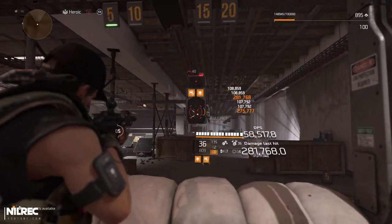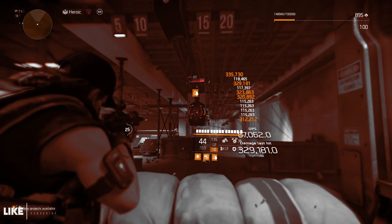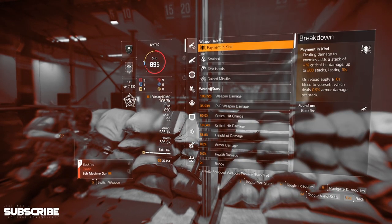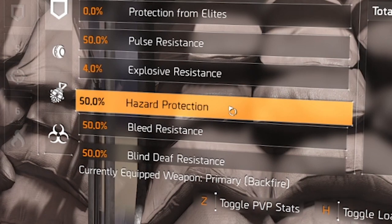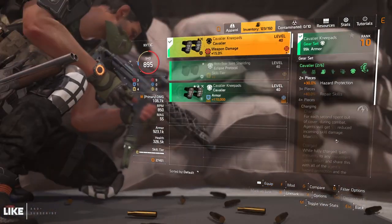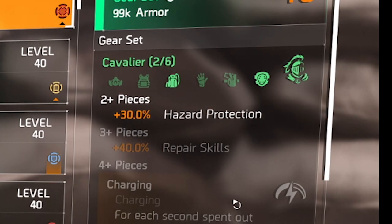Before we talk about the individual pieces, I'm going to show you that I'm using the Backfire right now and taking bleed damage — you can see the screen goes red. I press M and go to defensive stats, and you can see I'm at 50 percent hazard protection. This comes from the SHD Watch bonus, and also the Cavalier piece — the gear set two-piece bonus gives you 30 percent hazard protection.